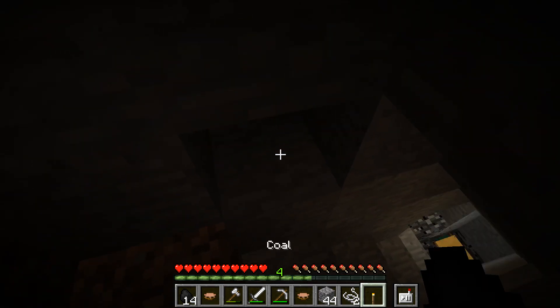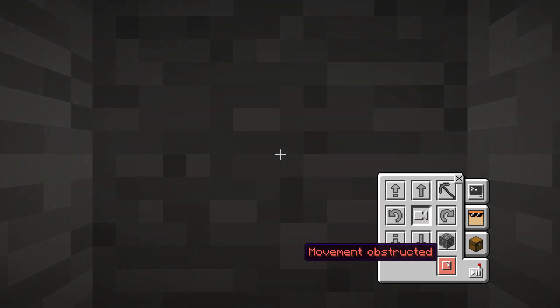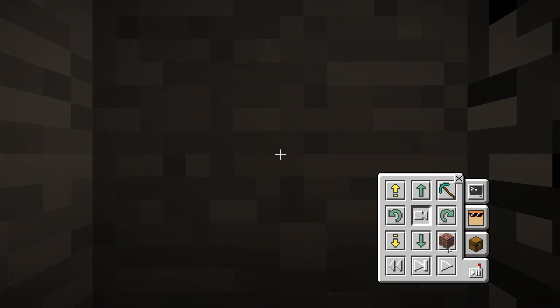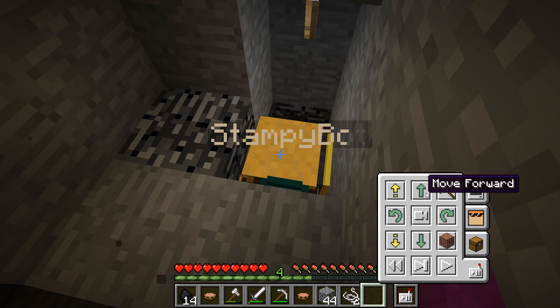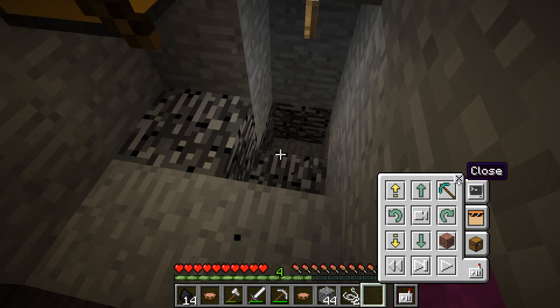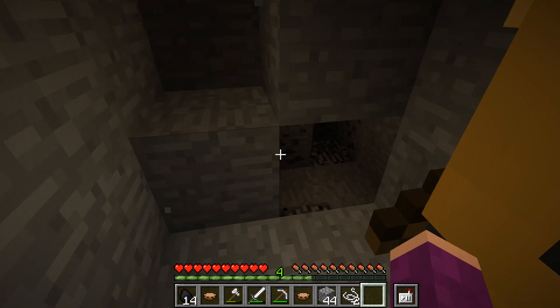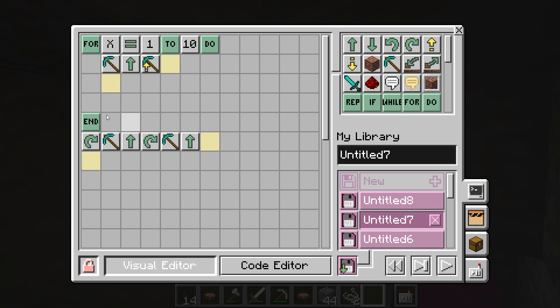We weren't going to make you go any further, StampyBot. Movement obstructed — so we'll just move you up, turn you around, move you forward and up again. I'm going to move you up, up and forward, and probably up one more. I don't want you to accidentally knock yourself into the old unbreakable blocks down here. This is our first test with our new program — this should mine a corridor, and then he should turn around at the end of it, in theory.